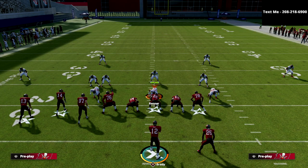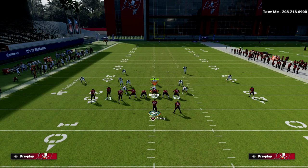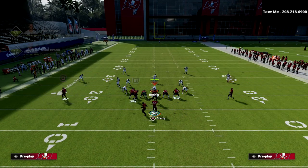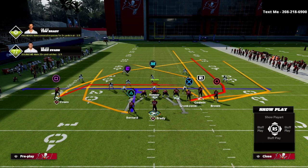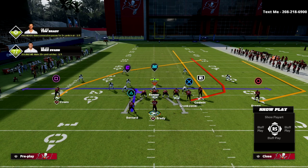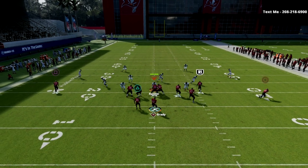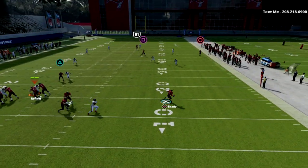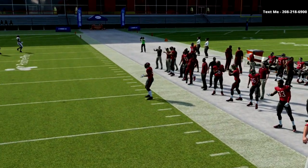All the routes work together, and as you can see the crosser dots over the top for an easy gain. This is truly one of my favorite plays — it's very good against match defense. If you block your tight end you've got a good cover-two beater, and then you've got that crosser coming over on that side.